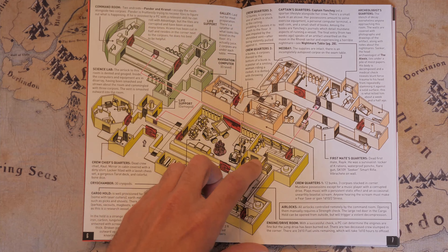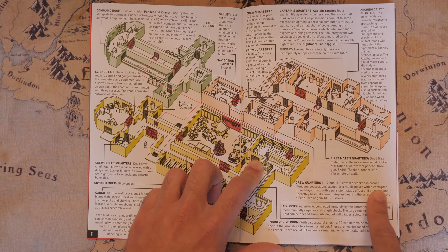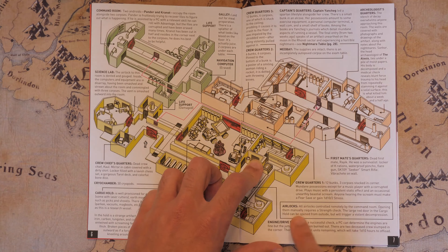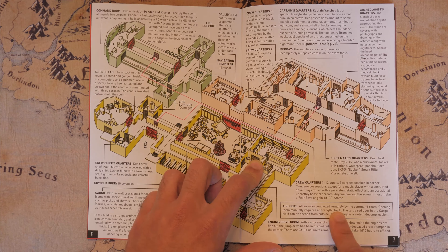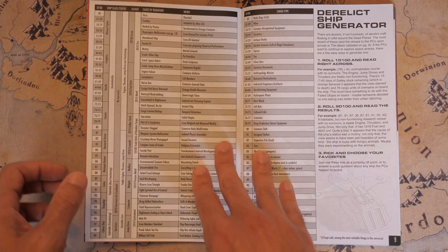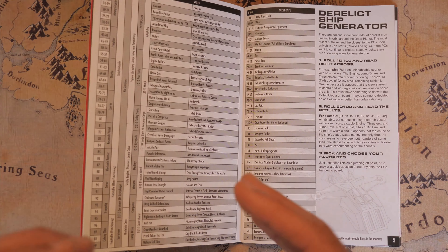The only thing I kind of wish they had done a little bit differently is that they would draw your attention a little bit better to something that's pertinent for the entire map — like the airlocks. All airlocks controlled remotely by the command room; opening them manually requires a strength check. I wish that was in a different colored box so that my eyes instantly go there, but that's just a minor nitpick.